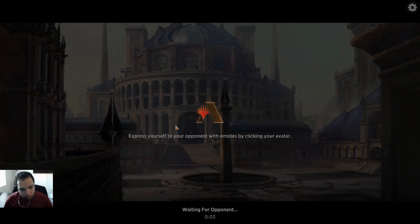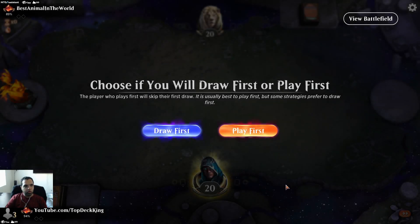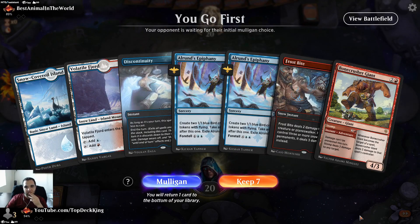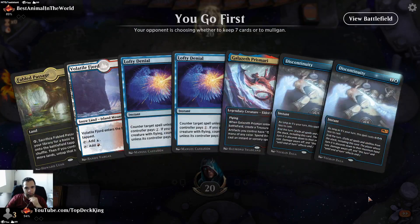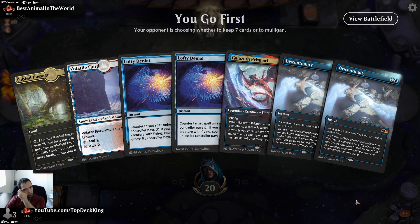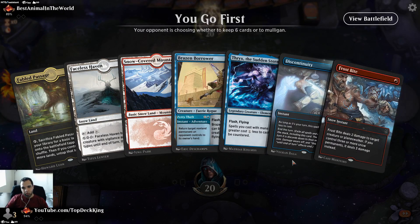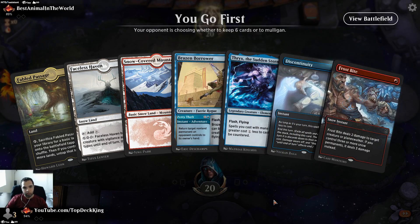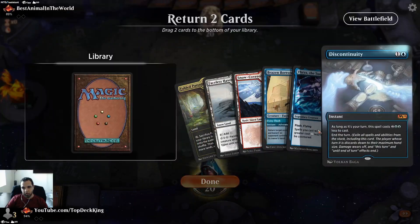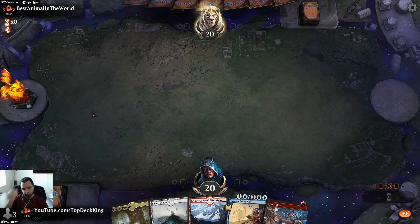Okay, let's play some 'Is It Turns.' The opponent's name is Best Animal in the World. That hand's pretty awful — equally if not worse. We're going to mulligan again. Going to bottom this and bottom that since we can't keep five. Unfortunate that we had to mulligan to five.